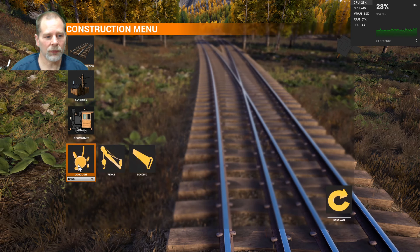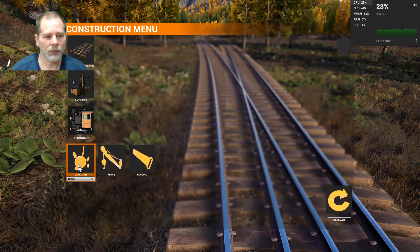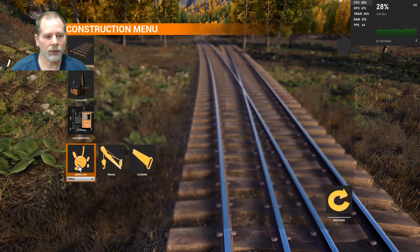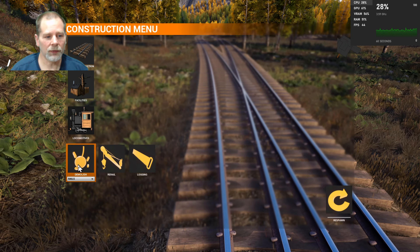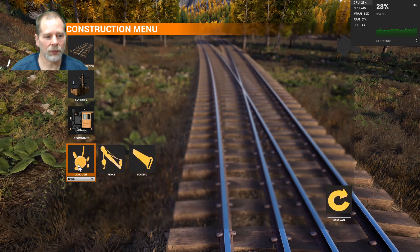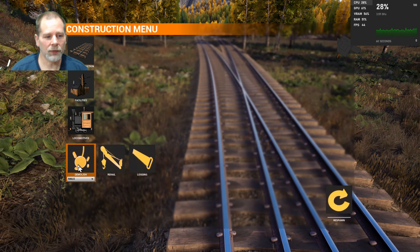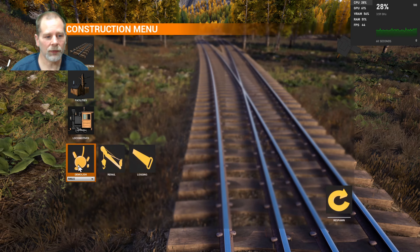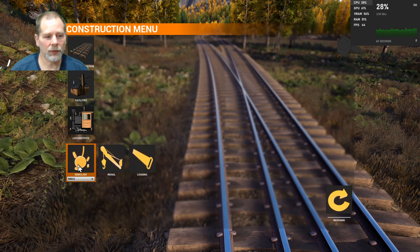So we're going to go red - is the right mouse button. Where's my little crosshair? There it is. Red. And we're going to take a right here and then we're going to go off on this. It might even make sense to connect those to the class 70 and put that on the siding with them. Maybe that would work better. So yeah, let's do that.